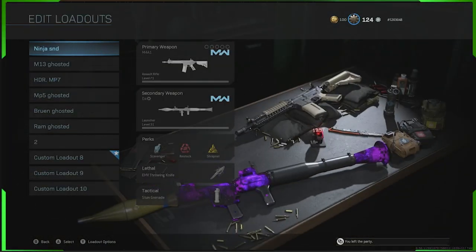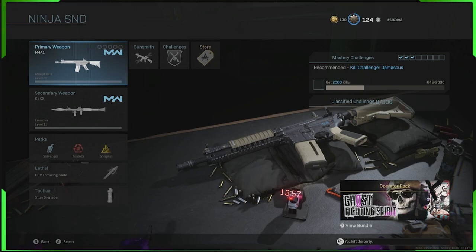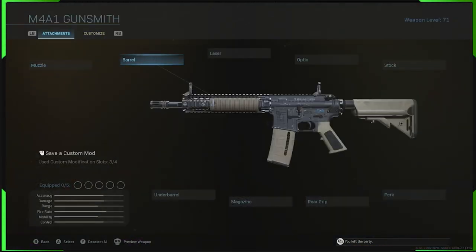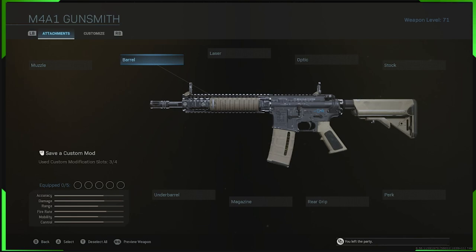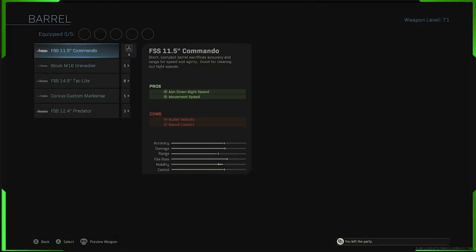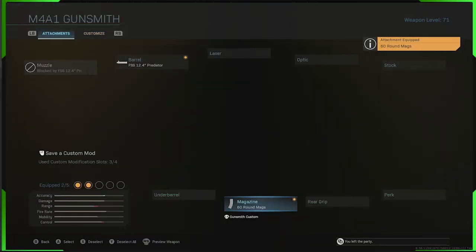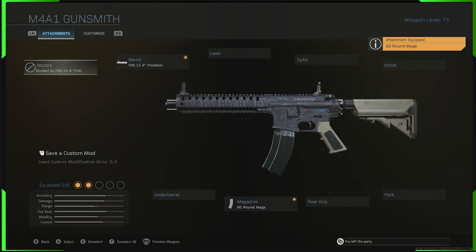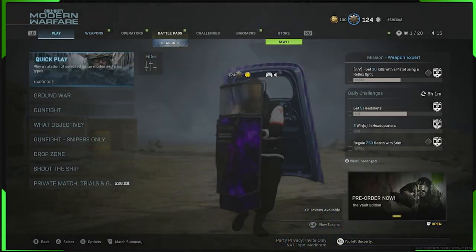We're going to start out with the M4A1. In Modern Warfare multiplayer, select the class you're going to put it into and select the M4A1. You need to make sure you have the ability to save a custom mod, because you're going to have to save one to do this. Come across and equip the Predator bottom barrel — that's important — and then just equip another attachment as well. Now you've got those equipped and the ability to save; back off the screen and go into Warzone.